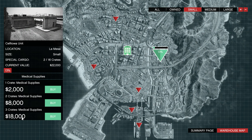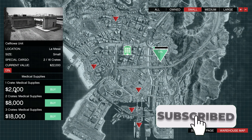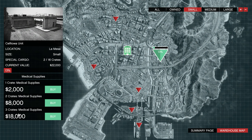For me, three crates costs $18,000, two crates is $8,000, and one crate is $2,000. You'll notice the price increases dramatically as you go up by one crate, but that's fine because we're not here for money — we're here for the RP.